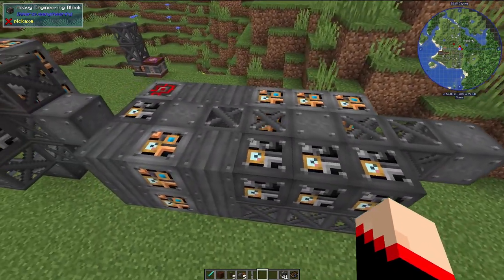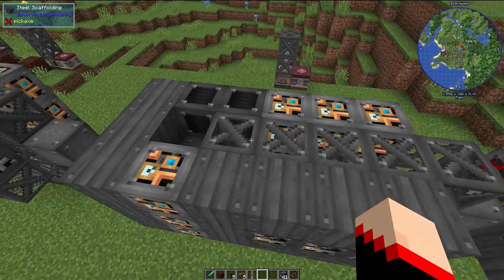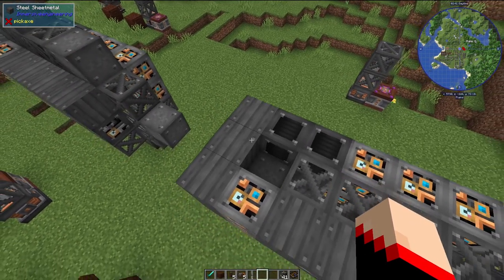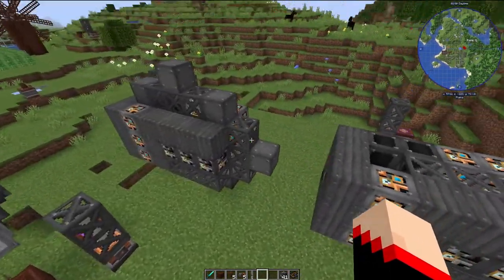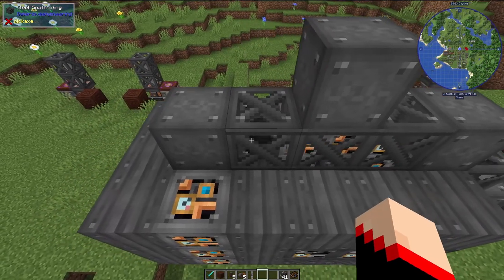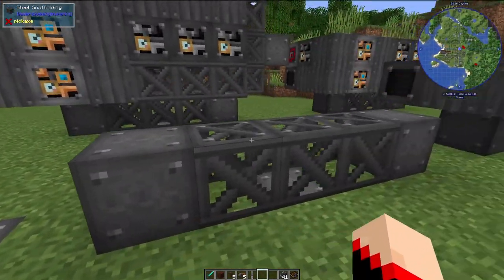Directly on top, run another line of five steel scaffolding. Then going to the back, it's three light engineering blocks, two radiator blocks, and coming out three steel sheet metal, a light engineering block, and four steel sheet metal. For the very top layer, go one over from your scaffolding and place a steel block, three steel scaffolding, and another steel block. In the very middle on top, place a steel block — this is where the wheel portion comes in, mirroring the pattern below.